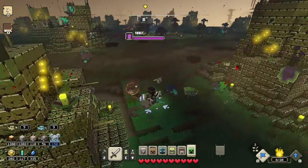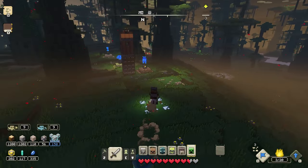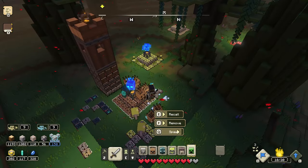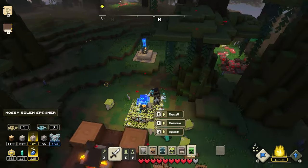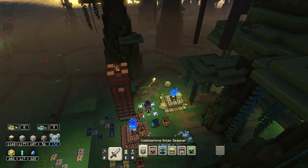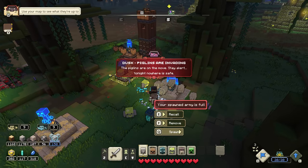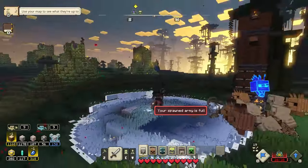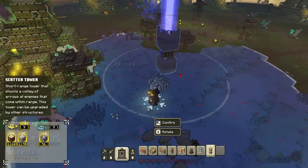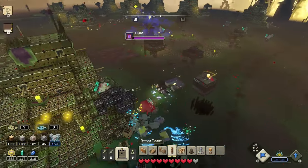Now we start pushing forward and defending even more of this area - this is good! I've got like no golems at all - just a couple mossy. Let's summon in a bunch of guys. We only got two mossy and one grindstone, so let's get some arrow towers and cobblestone golems to summon in. Now we can actually start pushing forward towards their base. The piglins are starting to invade the villages. Let's get a bunch of these guys - now we can start heading forward, maybe build some arrow towers to help defend these smaller structures.